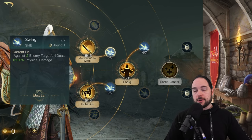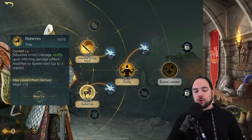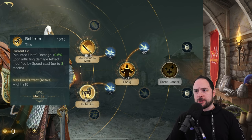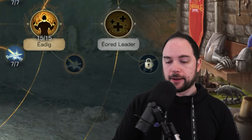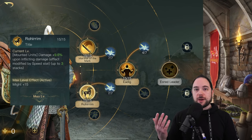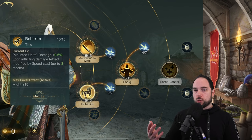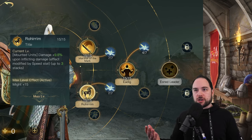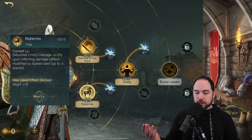From there, you're going to get Swing, because obviously Swing does lots of damage, piggybacking off of Marshal of the Mark. You want to get Rohirrim very, very quickly, because boosting your mounted unit damage is amazing. Rohirrim is just so good — it's so broken on cavalry commanders. You basically have to pick it as a must-pick talent. Even though I'm trying to do all skill damage, you must improve your mounted unit damage by going with Rohirrim.